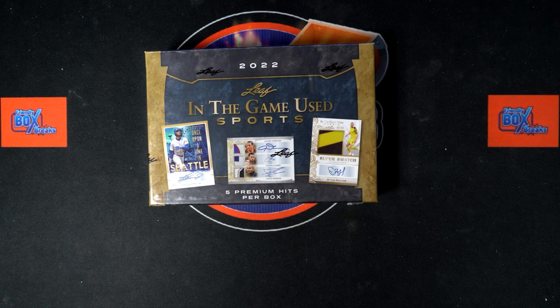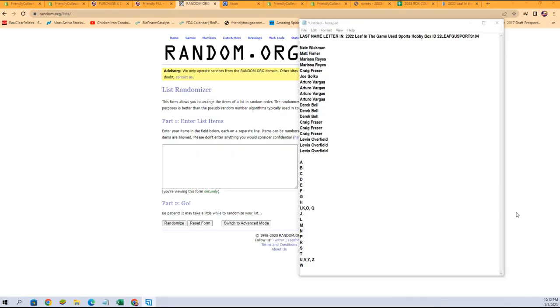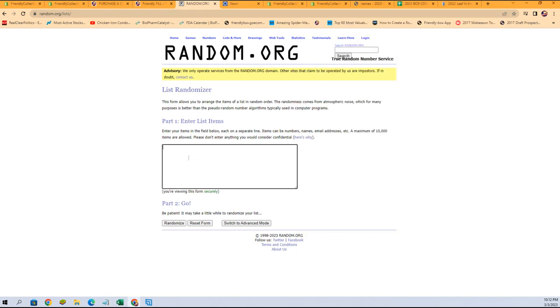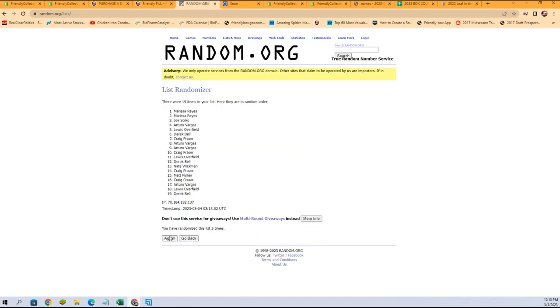All right, here we go — time for a last name letter break. It is 2022 Leaf In the Game Used Sports hobby box, box number 104. We've got our owner names and our last name letters. We're going to randomize each of them seven times, match them up on a spreadsheet, and that will be our lineup for this break. Let's start with our owner name randoms. I'm going to copy and paste our owner names — one, two, three, four, five, six, and seven.